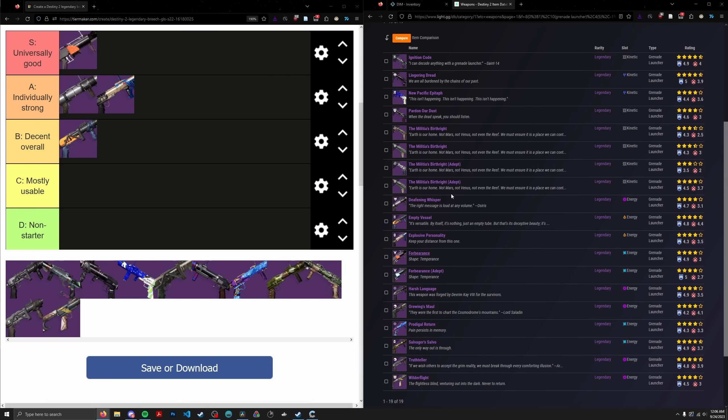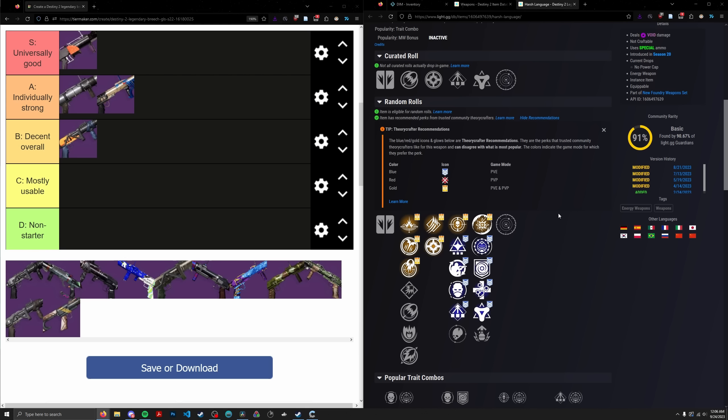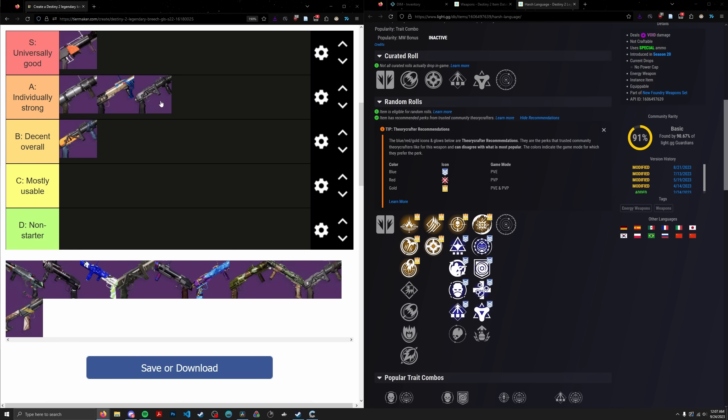Next up, we have Harsh Language — a void waveframe that came out recently as a world drop. This is the only competitor to Deafening Whisper, and I'd say Deafening Whisper is probably a little bit better — it has more generally applicable perks like Ambitious, Auto, and Wellspring. Harsh Language does have some Void 3.0 synergy with Stabilizing Rounds and Repulsor Brace, and I'd say it's one of the best Repulsor Brace weapons out there just because of how easy it is to get kills as a waveframe. But in terms of raw utility, it doesn't have Auto, Ambitious, or Lead. It's still unique, carves out its own niche, and is still a waveframe, so it goes in the A tier.